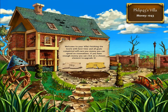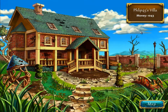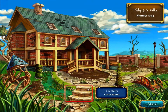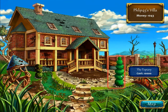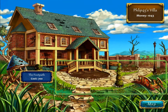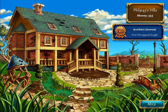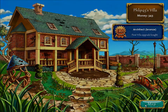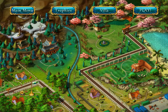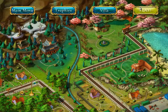Welcome to your villa. Finishing the levels in the best time and all that. If you have enough money, you can click on a chosen element to upgrade it. Alright, so we have a thousand dollars. I believe there is something we can upgrade for a thousand. Let us upgrade the footpath. So now our footpath looks better. To the map. Now onto level two, 'In Its Right Place.' Let us play.